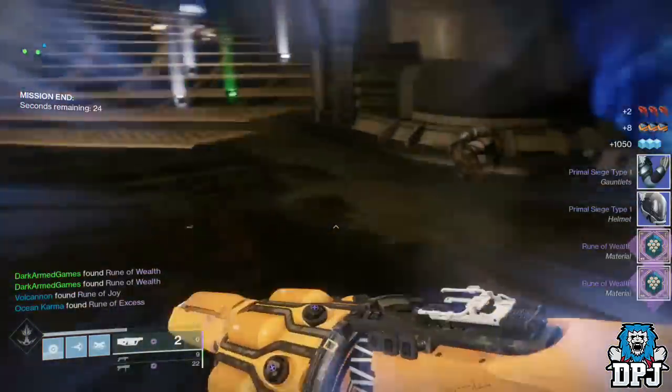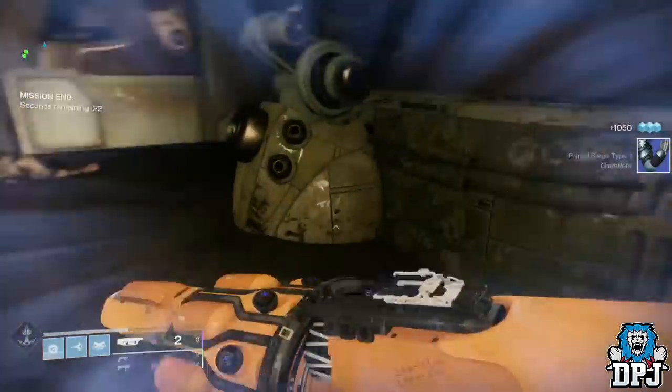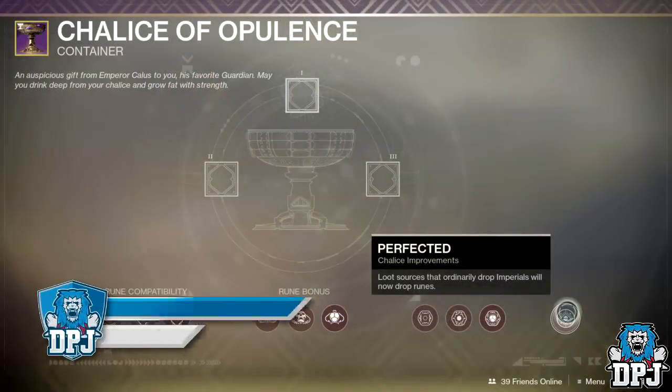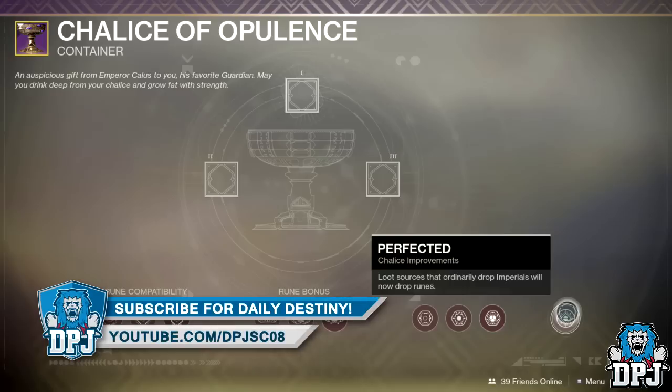So the Perfected perk, or Perfected node, unlocks once you complete the Chalice of Opulence, and it converts all sources that originally rewarded Imperials so you now get runes instead. Just a short but sweet video on what actually happens once you complete your chalice. The footage was supplied by my pal Dark Armed Games, whose Twitch can be found linked in the video description.